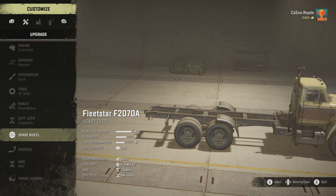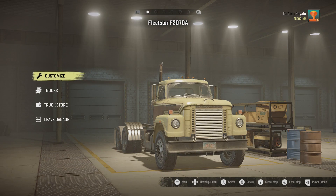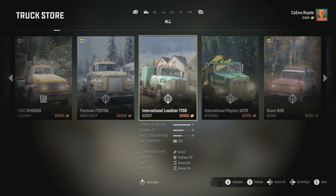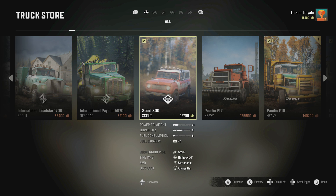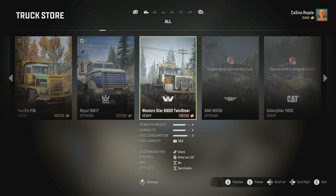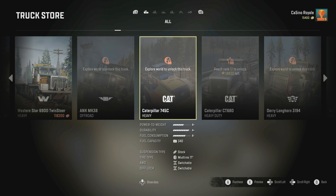Money is a little stingy — it's a little hard to come by, especially for buying trucks, because you can buy vehicles and trucks are expensive. I think you're supposed to find trucks around the world, sell them, and then use that money to buy more stuff. Some of these available trucks look very cool — I want that one, that one's cool as well.